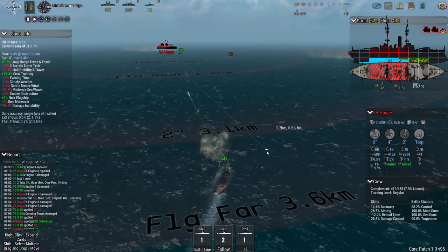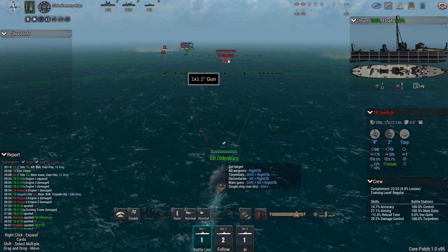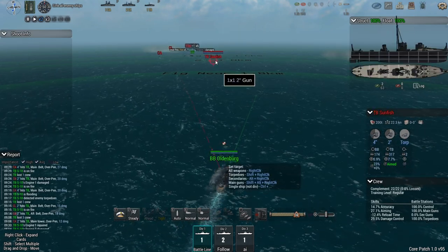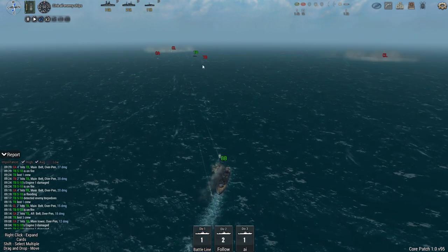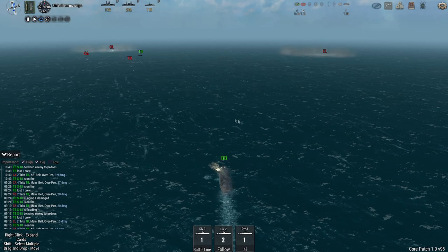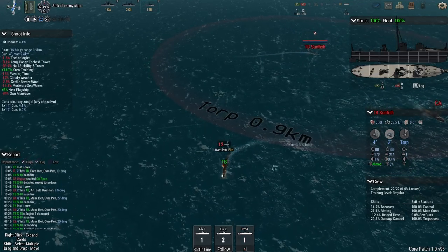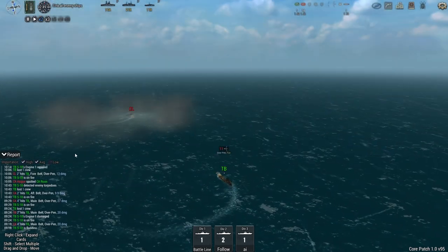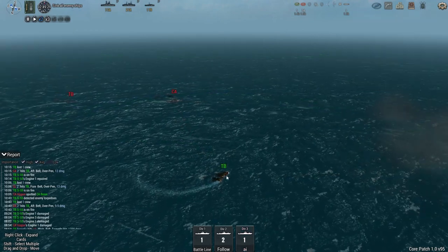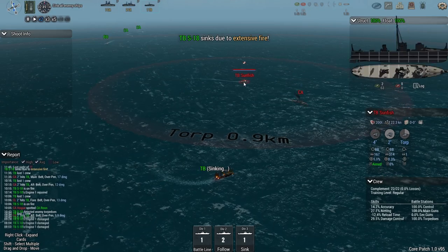The Hogue is at 40% float. The enemy has a torpedo boat of its own out at about two kilometers range. The enemy torpedo boat is wasting its torpedoes on the S-18. This gets even better — the TB-18 is taking fire from the enemy and is now sinking, but the enemy sunfish wasted all but one of its torpedoes on it. So that works out well for us.